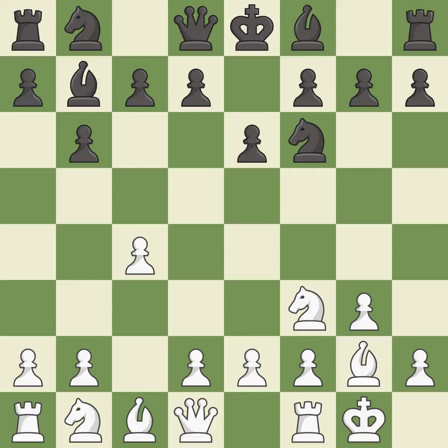Castling gets the king to a safer square, out of the center of the board, while also developing a rook. Castling kingside tends to be safer because the king is further from the center. It is the last book move.